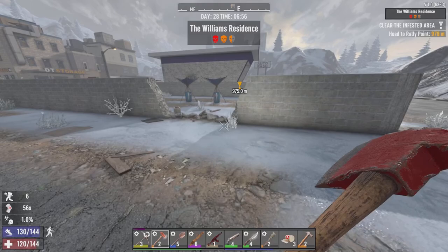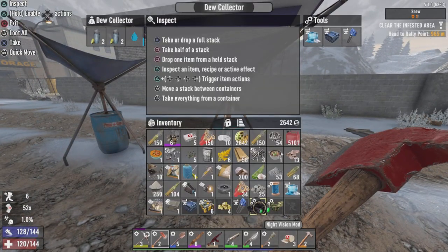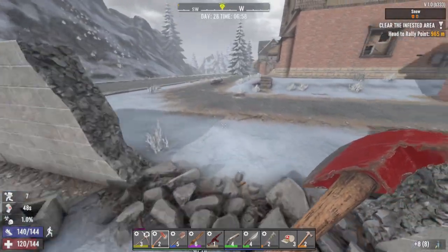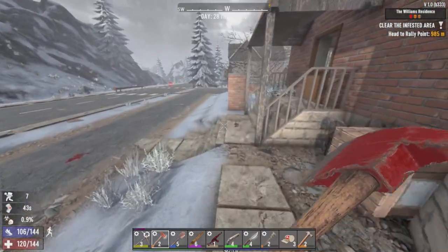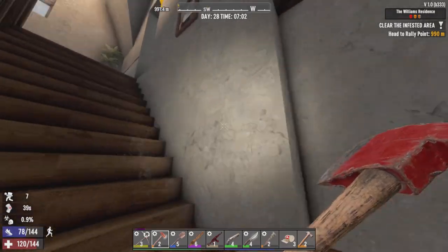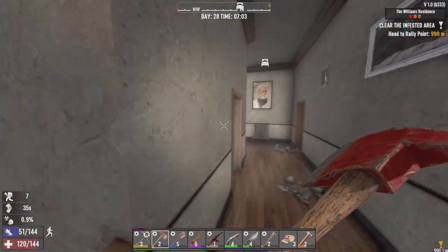Checking our dew collectors — we've already collected four jars of water out of that, actually eight jars total. I can set up a third just to make even more purified water. Let's go grab our loot.